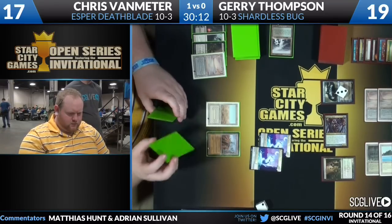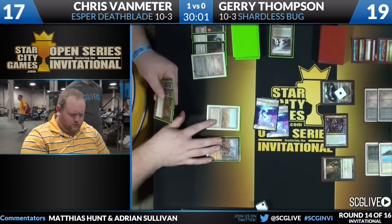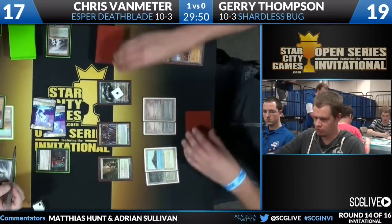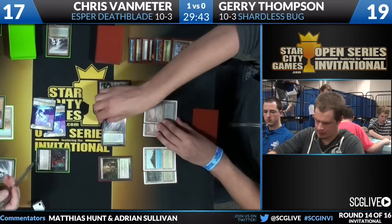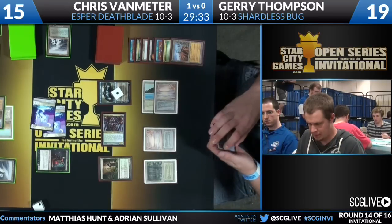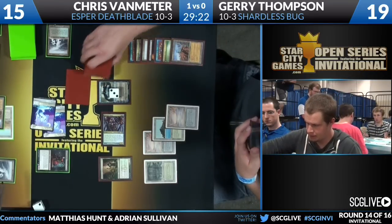Jerry chose to Maelstrom Pulse the Deathrite Shaman instead of waiting for Chris to flash back Lingering Souls to Pulse the Spirit Tokens — he values the Deathrite Shaman and the mana denial so much in his game plan. Chris uses Jace to Fate Seal Chris Van Meter, looking at the top card and putting it on the bottom. Three mana: Maelstrom Pulse gets the Deathrite Shaman. Jerry sees that if Chris can only cast one spell per turn, Chris probably won't be able to keep pace with Jace.